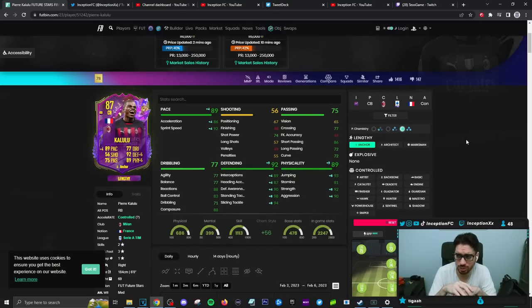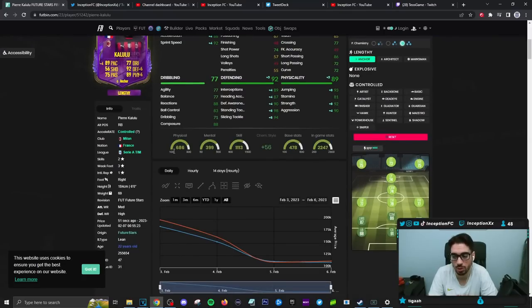Shooting capabilities, he's got none. Passing capabilities, he does have a few, which is always helpful in every single position. Dribbling on the card is also in a pretty decent area, considering this card is a center back. It's formatted nicely because he is 6 foot tall with that lean body type, so there are some interesting things to check out in-game.